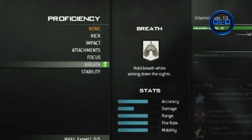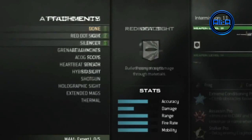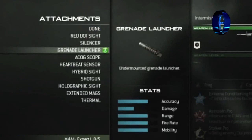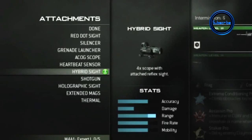I believe the highest rank for each gun is 30, and we get these as we go up the ranking system. But once we actually hit the highest rank we'll be able to acquire the golden camo for that gun, which doesn't mean we have to prestige — so you can stick at the lowest prestige and just get the golden camo that way.